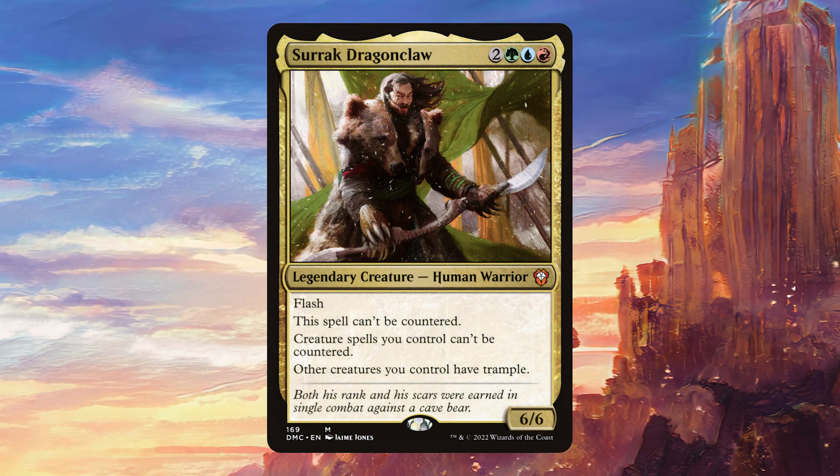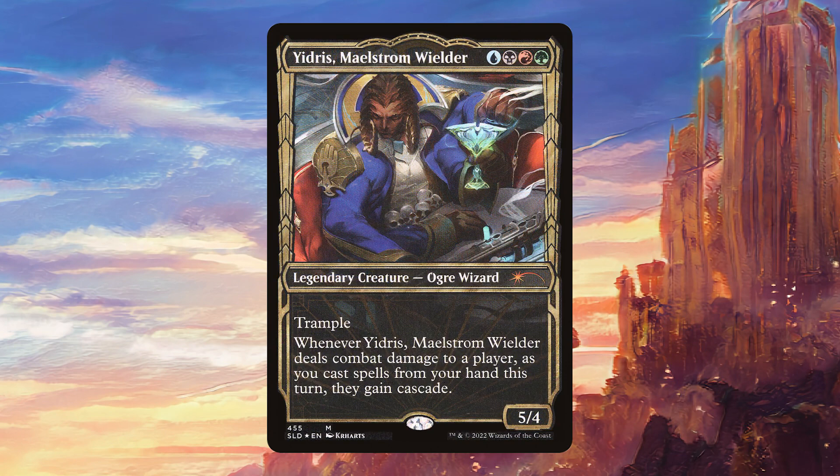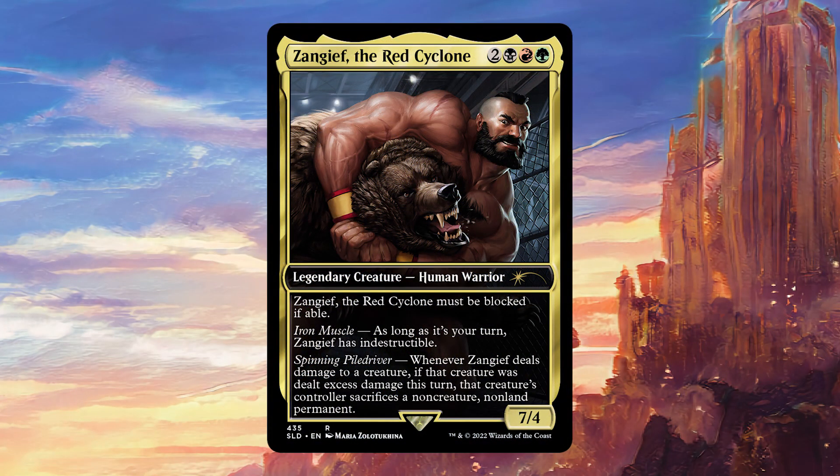Tarak Dragon Claw is going to give all of our big creatures Trample, and it's nice that it can come in with Flash — it also hates a bit on blue decks. Two-headed Hellkite is one of the best things we can hit off of Omnath, because we can cast it for just three mana and immediately draw two cards. Yidris, Maelstrom Wielder is really fun — if you can get it to connect, we're going to make some really big plays. Sakama, Primal Calamity can actually net us mana in this deck, and Zangief, the Red Cyclone is a fun card that's very difficult for opponents to deal with, eating up a creature every turn.